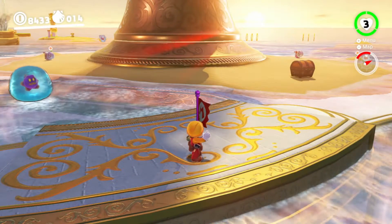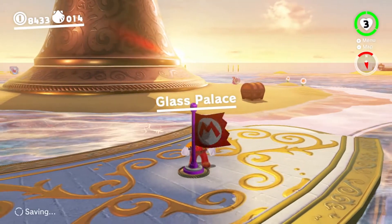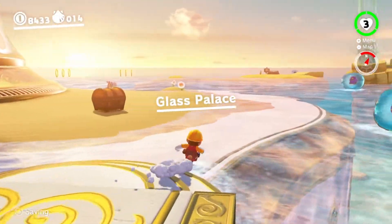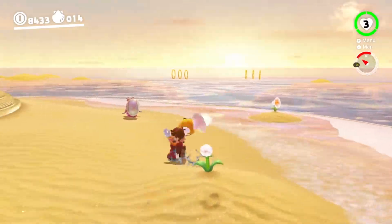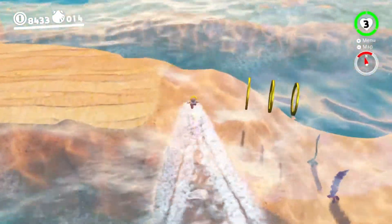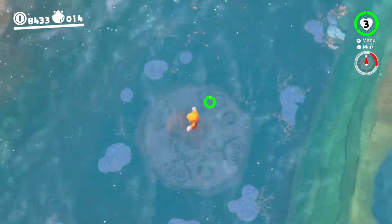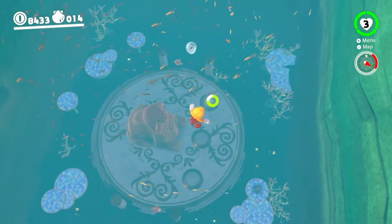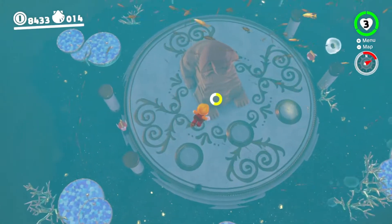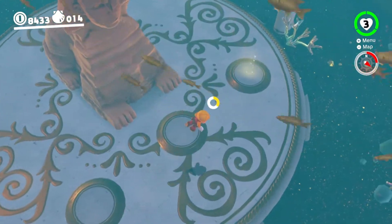Hey everyone, we're now moving on into Seaside Kingdom to pick up some of the tougher moons here. We're starting off at Glass Palace and heading around to the back. If you take a dive off here you'll find yourself in a deep trench, and at the bottom of that trench is a sphinx. We're going to take on the sphinx's quiz, so we'll head down and start that off now.